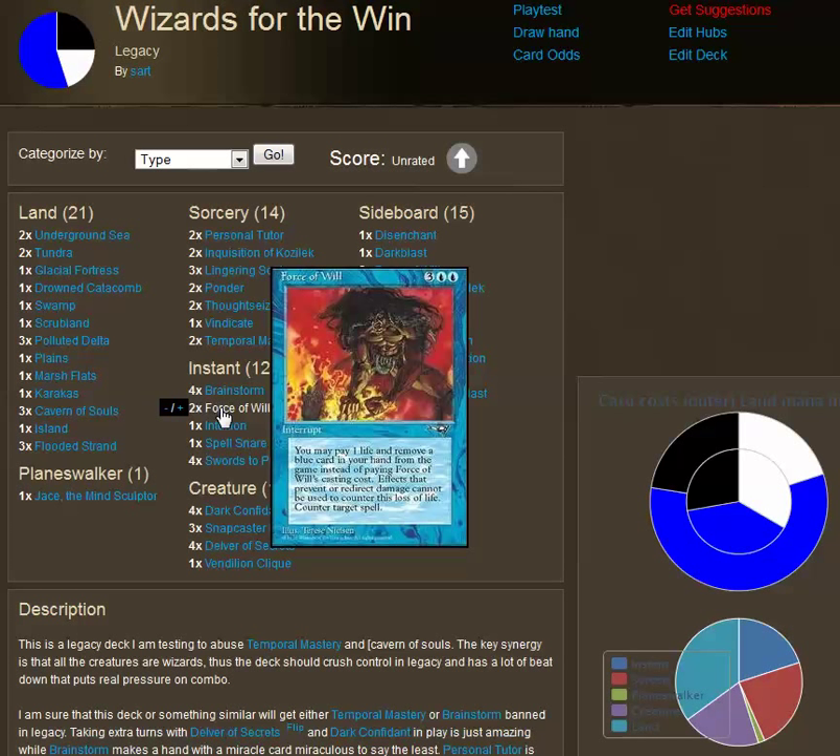I've got two Force of Wills in here. This is a little bit tough for me, only running two in this deck because of how heavily combo-based the Legacy environment is. I've got two more in the sideboard, but in many games at local tournaments I just end up siding these out. Unless I'm looking at this deck for a Grand Prix or major Pro Tour style event, I think two Force of Wills is probably sufficient for game one, and then you can side in more control.